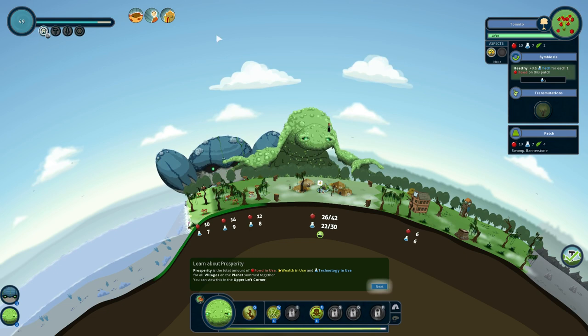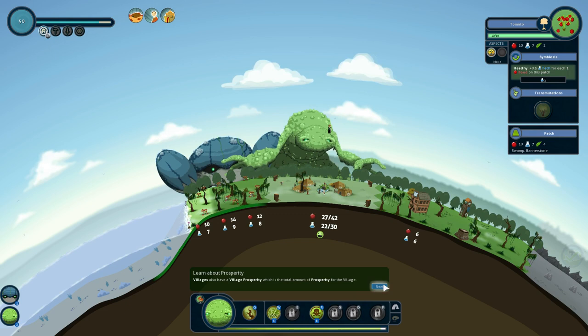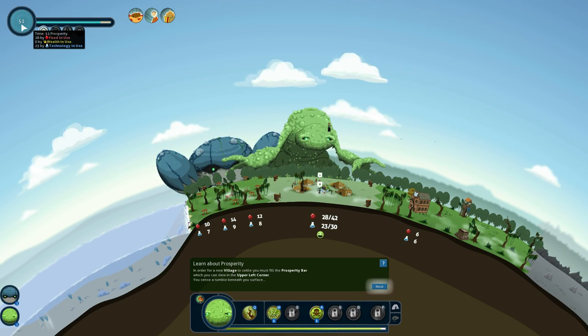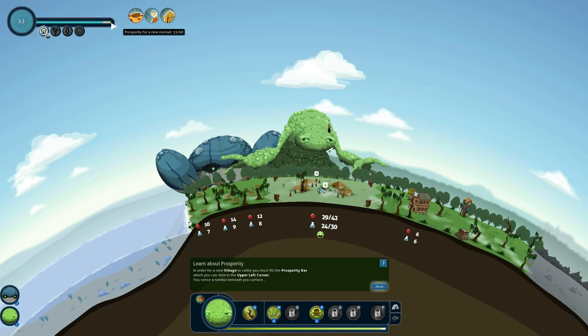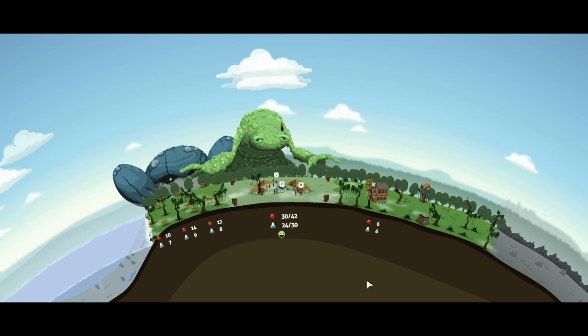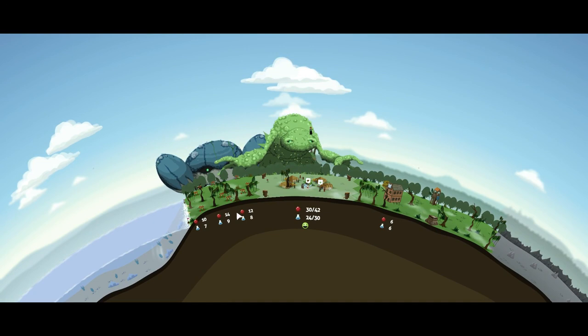Next we're going to learn about prosperity. Prosperity is the total amount of food in use, wealth in use, and technology in use for all villages on the planet summed together — you can view this in the upper left corner. Villages also have a village prosperity which is the total amount for that village. In order for a new village to settle, you must fill the prosperity bar. We've got to get to 60 prosperity and then a new nomad will be generated. It's the forest giant — use the fruit plant ability in the swamp, which will result in different plants.